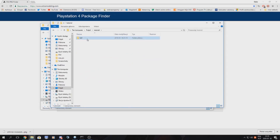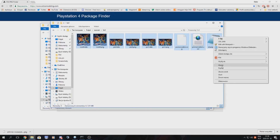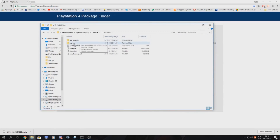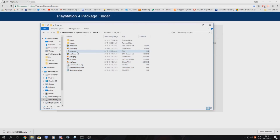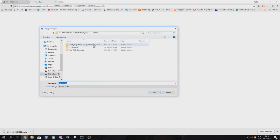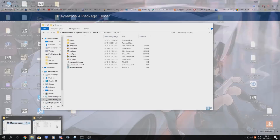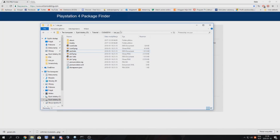We have those extracted files here and we copy them to the c_sys folder. In the case of this dump, the param.sfo wasn't provided so I had to ask the dumper manually for it. For game dumpers: if you want to make your game repackageable, provide a proper param.sfo. We need to place the param.sfo in the sce_sys folder.